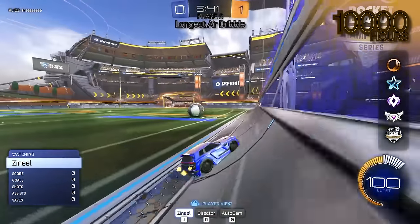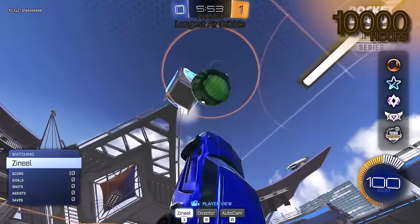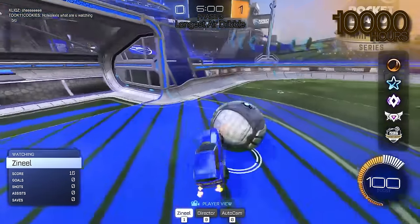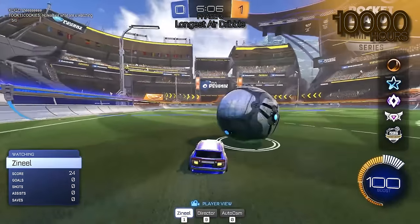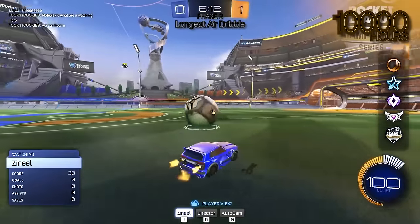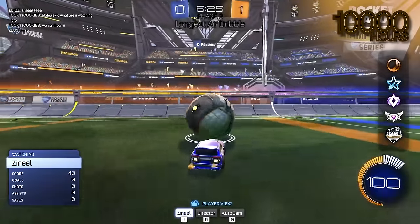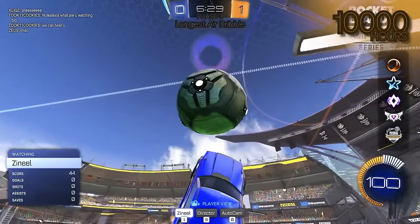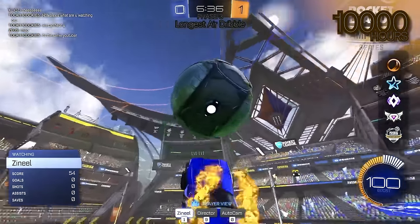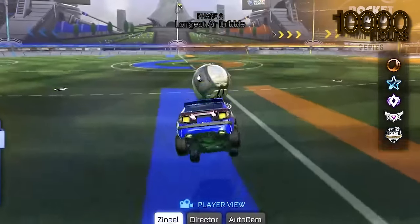Longest air dribble, Zenil — I want to see like 30 seconds or something crazy. It's a good setup. Oh no, that might be chalked. That was such a bad takeoff. I'm not going to lie, I didn't time it, so I have to give you another attempt. Time starts now. Now it counts. This is a great setup. There you go. The ball's like floating — how are you doing this? And that's time — that's 14.75 seconds.